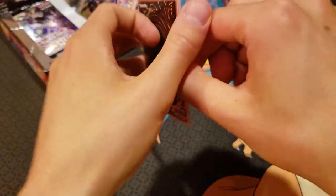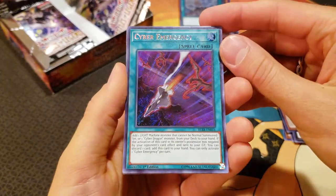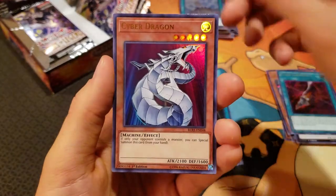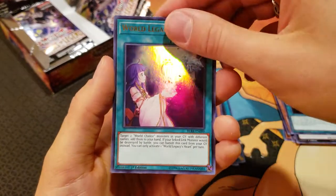Next pack here — almost done with the first side. We have Cyber Emergency, another nice card. Neospatian Aquadolphin, an Iron Cage, a Cyber Dragon, and a World Legacy's Heart.